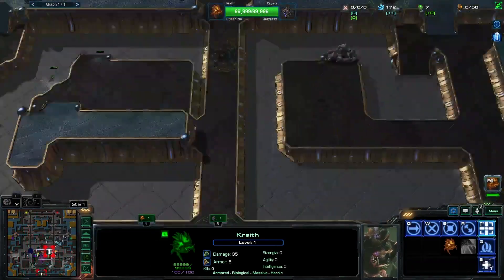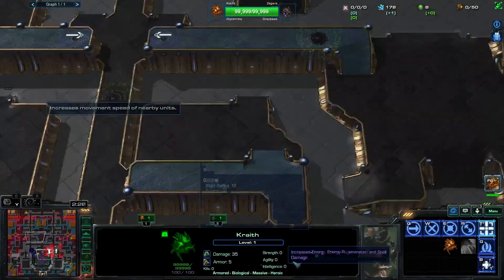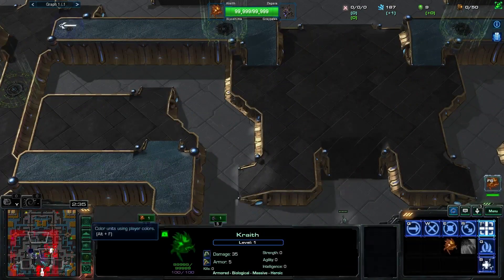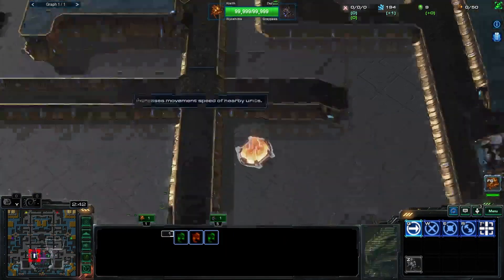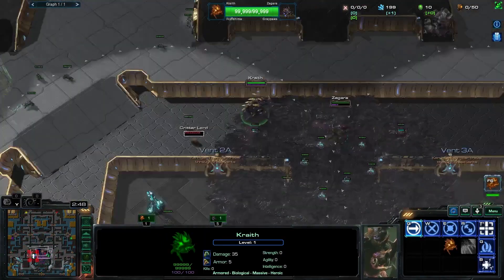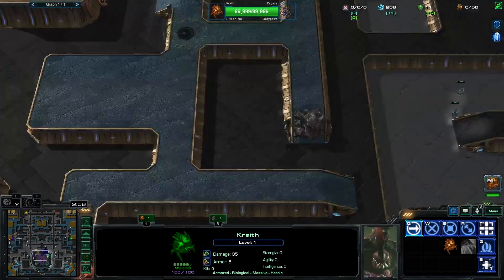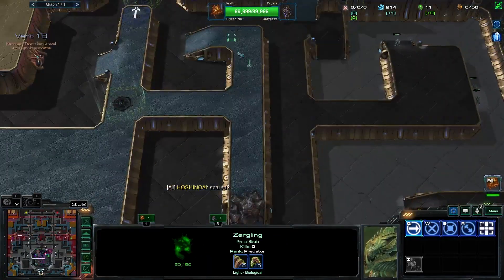Yeah, where do we want to go? We can leave that. We can leave Craith chasing there — I actually don't have any way to go with them at the moment. There's nowhere on the mini map that I want to send him right now. I want to send him over here. I'm not gonna bother trying to get that pickup — it's pretty unlikely. Check all this.